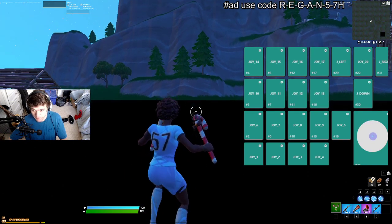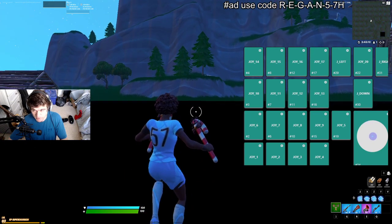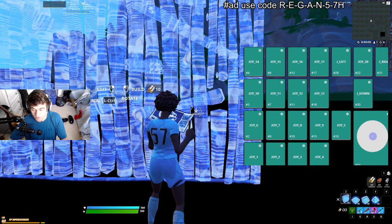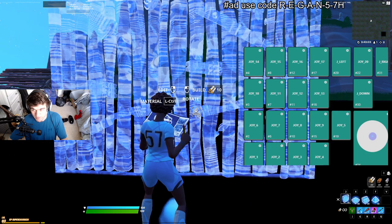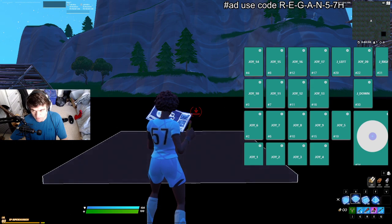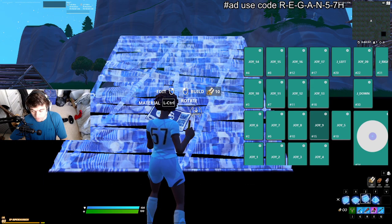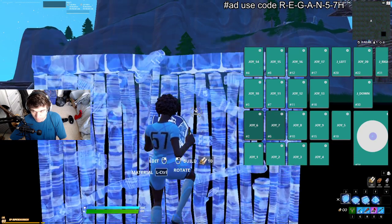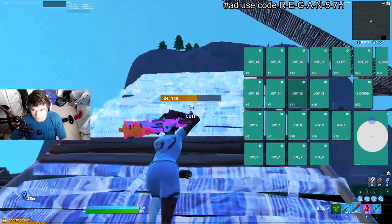Jump is pinky press, labeled as Joy Six on the overlay, the middle row. Wall is ring press, labeled as Joy Seven. Flat is middle press, labeled as Joy Eight. Ramp is index press, labeled as Joy Nine. Cone is index flick out to the right, labeled as Joy Five. Those are all my binds for building and for jumping.